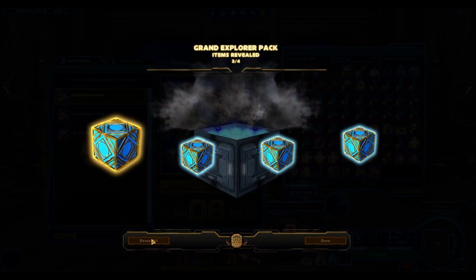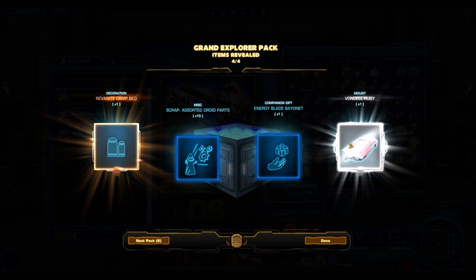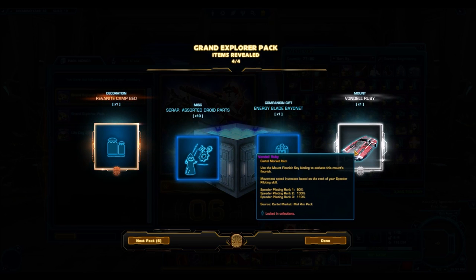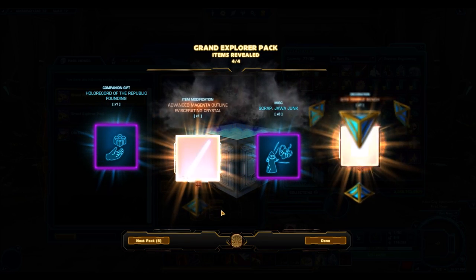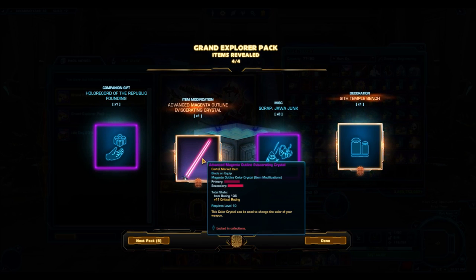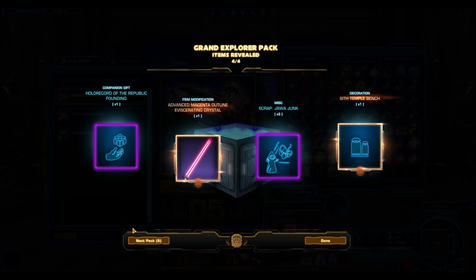It's showing us four items. We've got the Revanite Camp Bed, which is just a bronze decoration, and the Rondelle Ruby. Then we have the Jajawa Scrap and the Topanegus — which seems like a pretty regular Cartel pack. That's a little bit surprising. Opening another one: we've got a crystal and another bronze decoration. The crystal's a little bit disappointing, and I was kind of hoping they would add in more stuff.